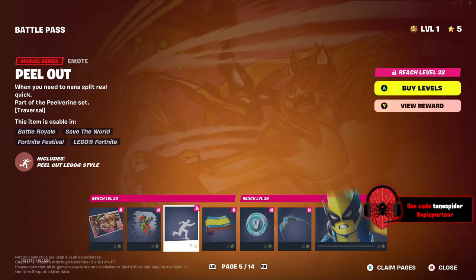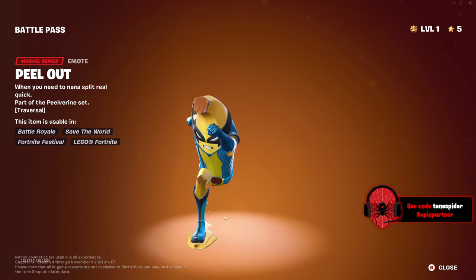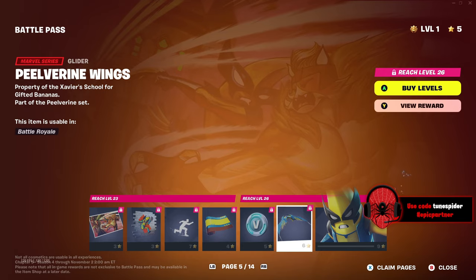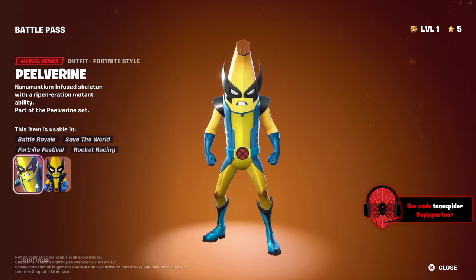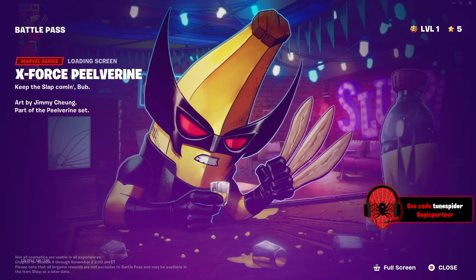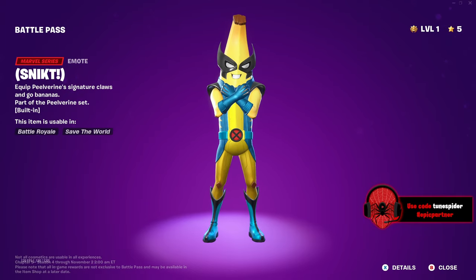Page five is the Peelvarine page. The loading screen has him fighting Meow Tooth. The spray looks cool, the emote is great, and the gun wrap is simple but clean. I like the glider — though we're getting more handheld gliders this season. He looks very, very good. The X-Force Peelvarine style also looks great — he's doing a slap juice emote.